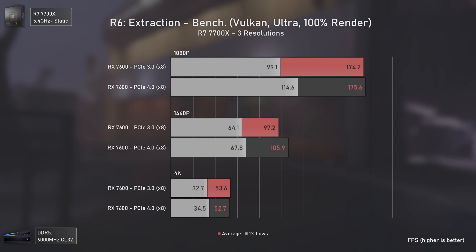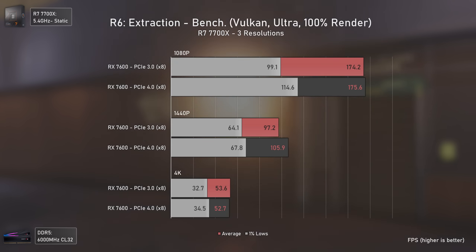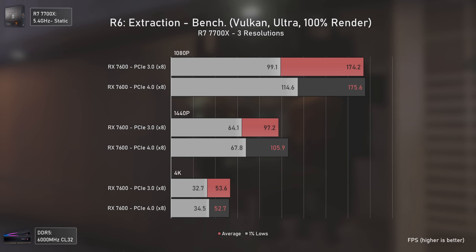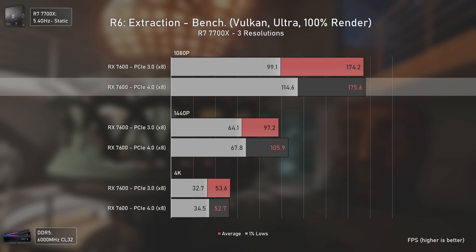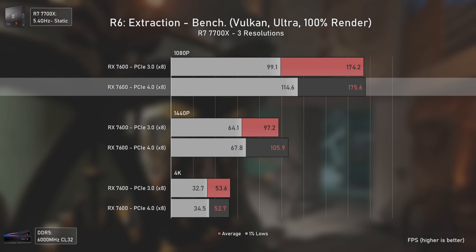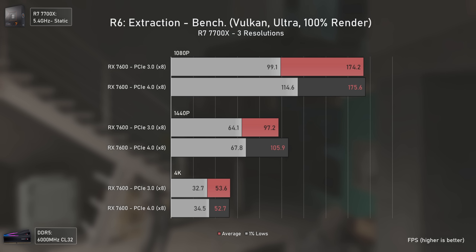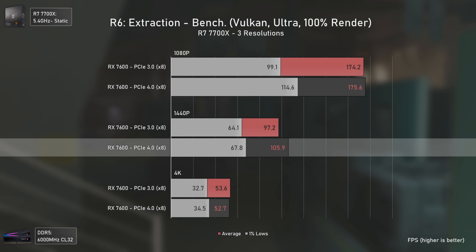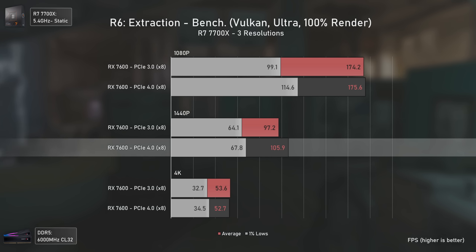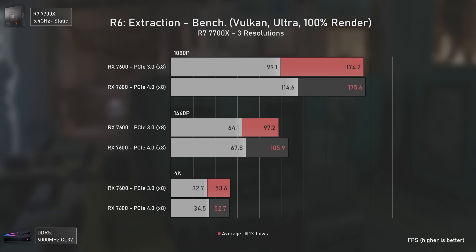Moving to Rainbow Six Extraction, the results are quite interesting. At 1080p we have no gains in averages, but since this game loves bandwidth, the increase happens in the 1% lows, with PCI Express 4 delivering 16% more FPS. At 1440p the 1% lows boost was not much, but we do have an average FPS boost of 7 FPS, which translates to a 9% increase. At 4K there are no differences, with results all within the margin of error.